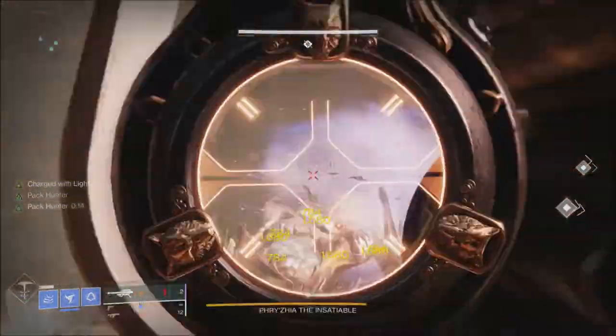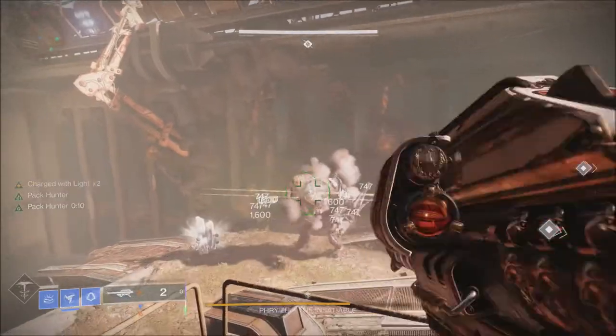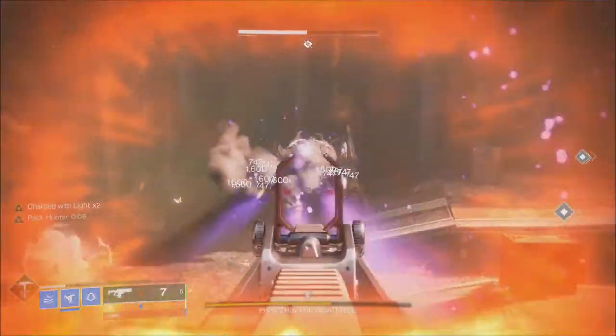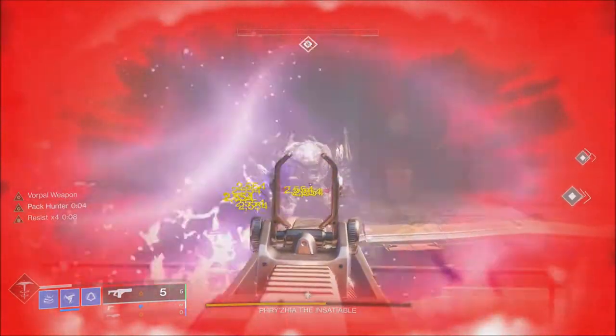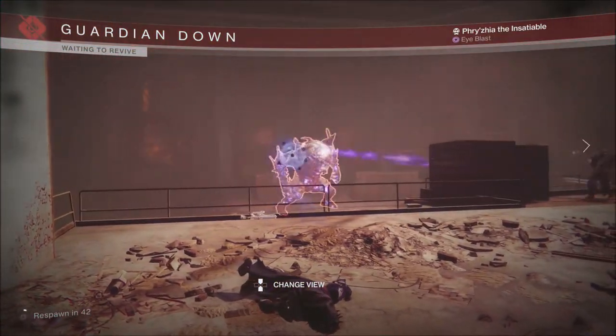Some of those ornaments have been available in the store recently but just for Silver, so this week they will actually be available for Bright Dust. The Festive Spark Emote, the Season of the Chosen Ghost, and the Grayscale Undergrowth Shader will also be available for Bright Dust this week.